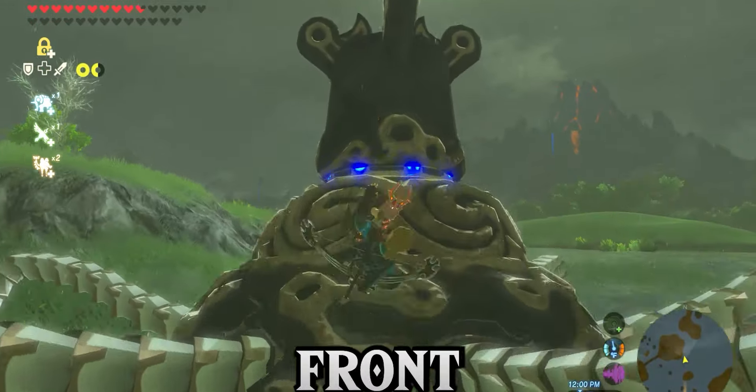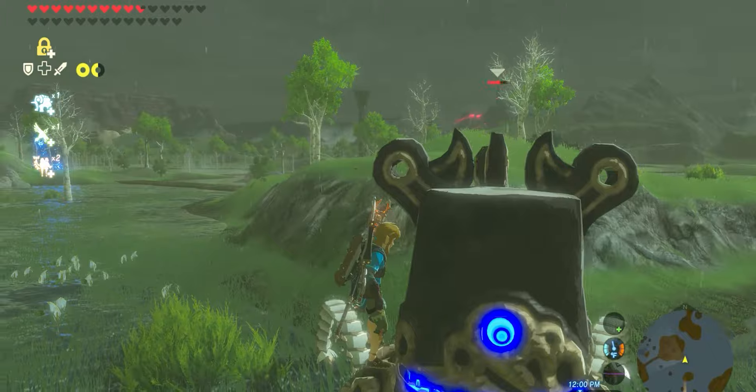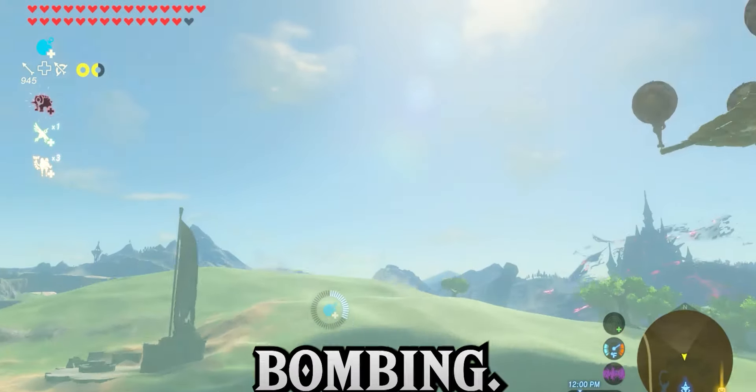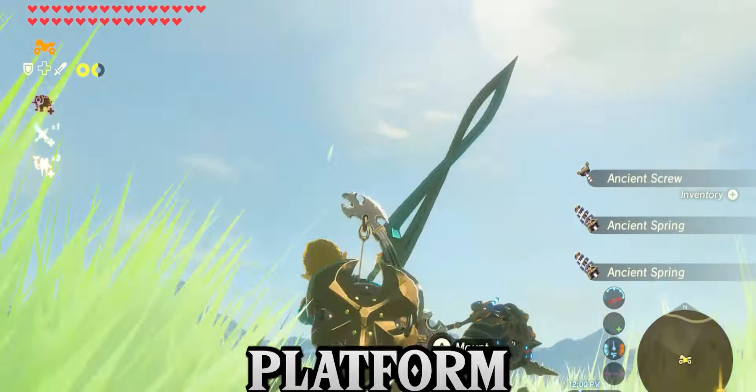Number 5. Guardians are not exactly the friendliest creatures, but if you use Urbosa's Fury on a Guardian and then use Stasis right after, it will become passive. Then you can stand in front of it all you want and even hit it — it will not care. 90% of the time.